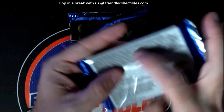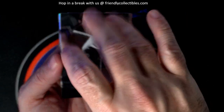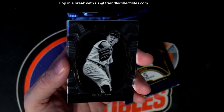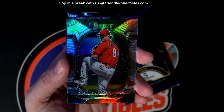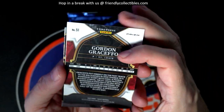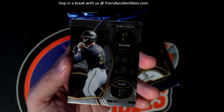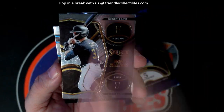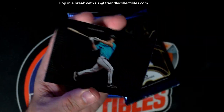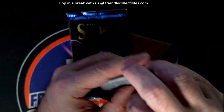Three packs left, still looking for one memorabilia card — pulled the two autographs. Been a really good box man. Hack Wilson, Whitey Ford. We've got a Gordon Graceffo prism — Cardinals. Henry Davis, Pittsburgh. And a Jacob Berry.